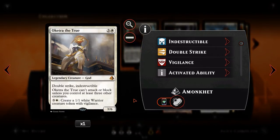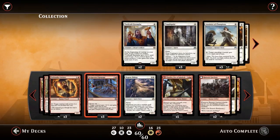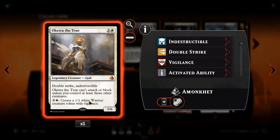Next we've got Oketra the True. For 3 and a white, a legendary creature god — a 3-6 with double strike and indestructible. The downside is it cannot attack or block unless you control 3 other creatures, so we need 4 total creatures for Oketra to attack or block. But if she can, she deals 6 damage on attack or block with no fear of dying in combat since she's indestructible. Her secondary ability for 3 and a white creates a 1-1 white warrior creature token with vigilance, so we widen our board and reach that 4-creature threshold. With our many cheap creatures, upon casting her we might already have 4 total, which is awesome.